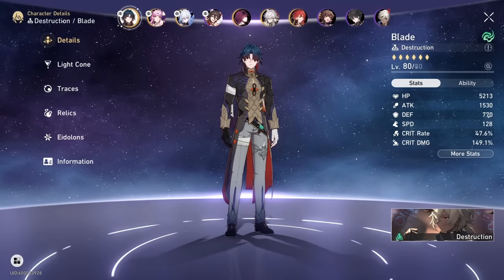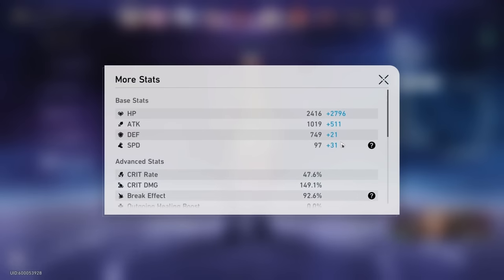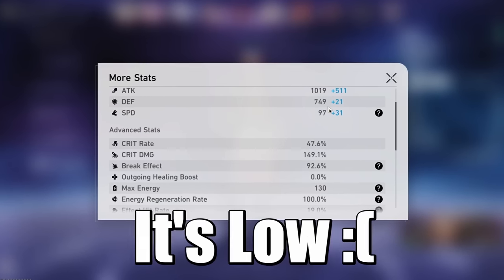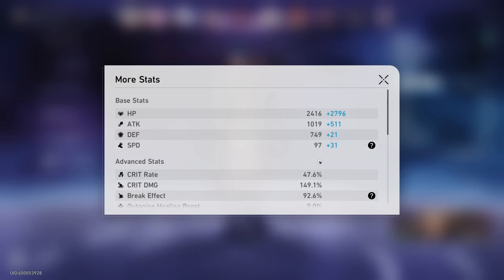First up we have Blade, who's running the Secret Vow light cone. These are his stats: 47% crit rate - I know it's low. His speed is also low. This guy is so hard to build.